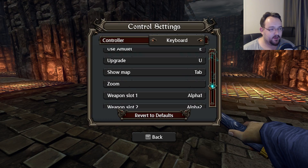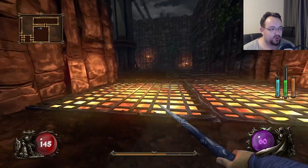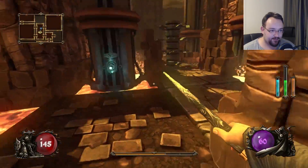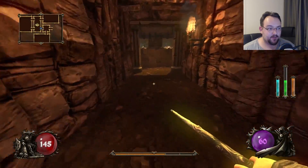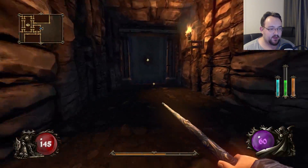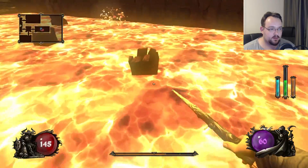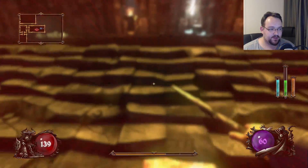There is a sprint button! I thought there was no sprint button — it was on Right Shift. Who the heck goes for Right Shift on the WASD control scheme? No one. Also changed a couple of other buttons. I guess we're doing some hoppity hops — always loved jumping puzzles in first-person shooters. It was our favorite.